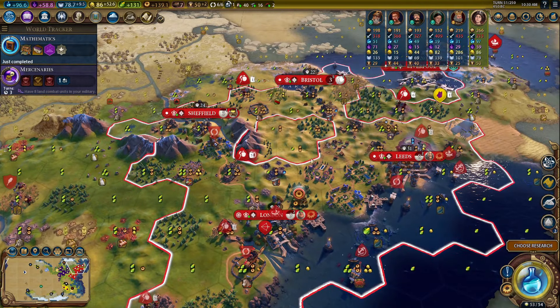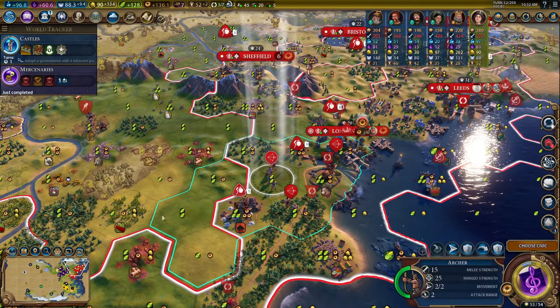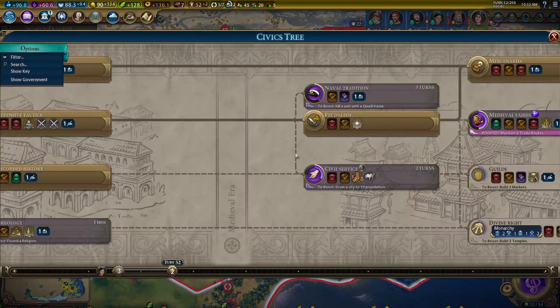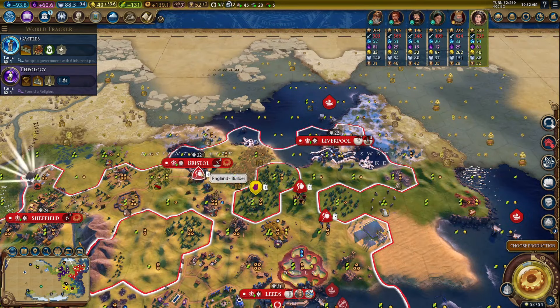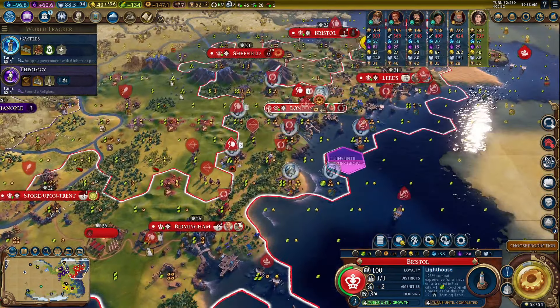We've got our Niter improved. That's important because our redcoats do take Niter. We've got our three archers out — that will boost machinery, and also boosted mercenaries as well. Another source of Niter improved. Veteran Sea is also going to help us build our lighthouses too.